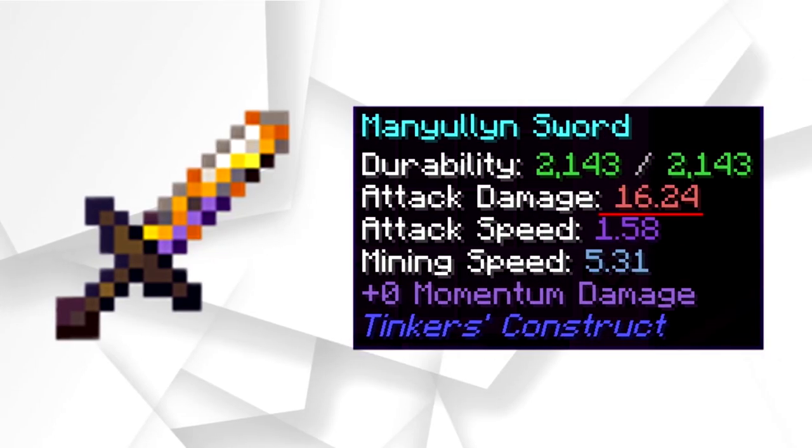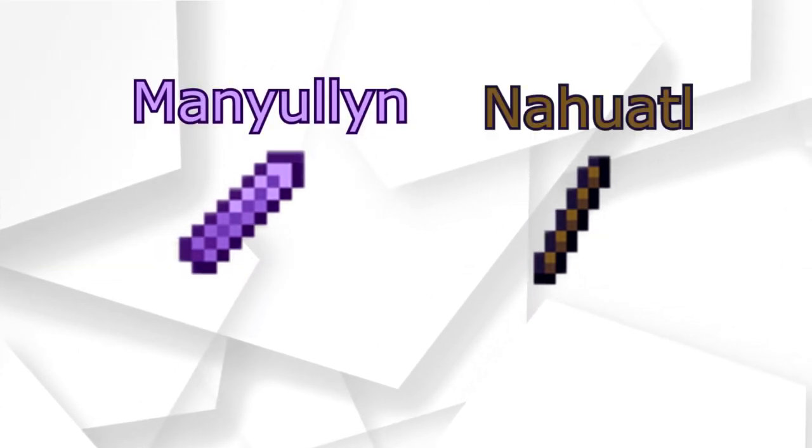However, I'm completely disregarding all these nuances and today I'll show you how to make the strongest general purpose sword that'll always loyally serve by your side. As its materials, I chose Manulin for the blade and Notwaddle for the two tool handles.